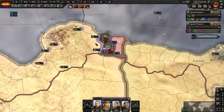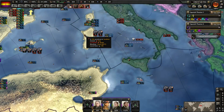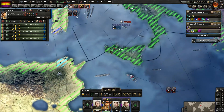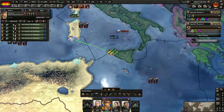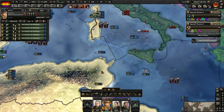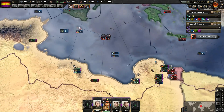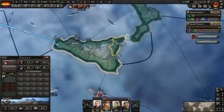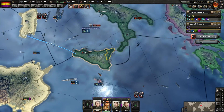We are just about to finish that up — wrap up sub-Saharan Africa — and then we're going to be sending some divisions to attack Sicily. I've got these guys moving over to this port. We're going to set up a naval invasion. I always want to attack Palermo, but it's always the most defended one, so we won't do that. We'll attack right there and see how that goes.